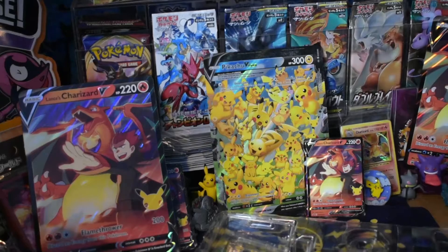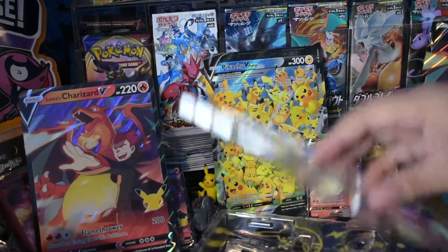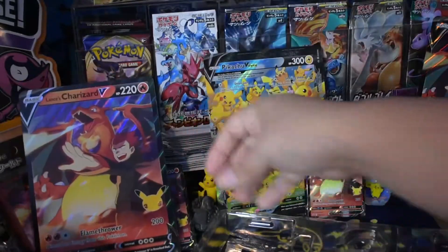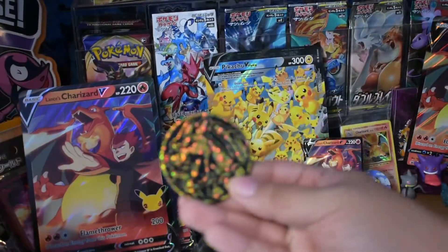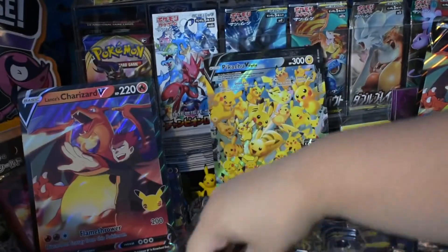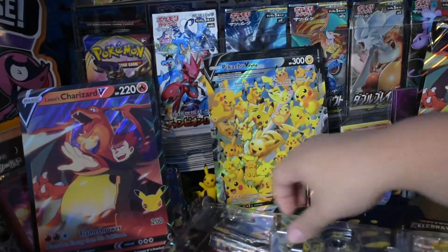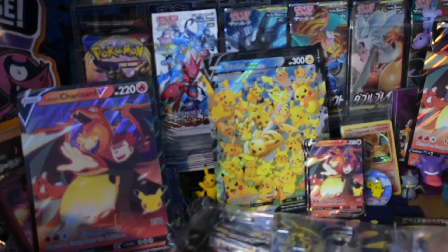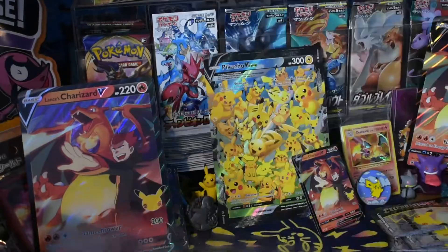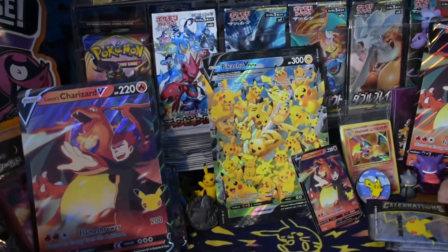Nugget, do you want this pin? This is now our like third pin. And jumbo card, giant Charizard coin — you can never go wrong with it, just saying. Our two packs that are worth saving for another time. And then our six celebration packs. I know you're singing 'Celebrations' in the background in your head.